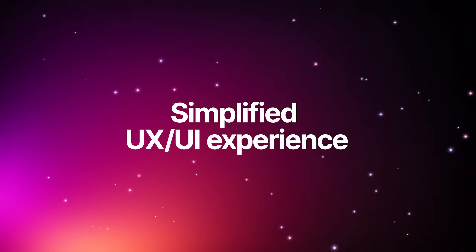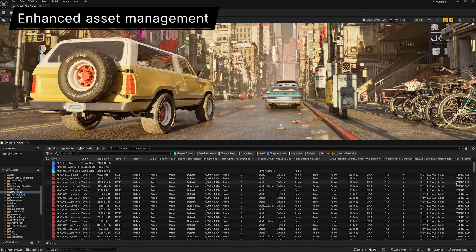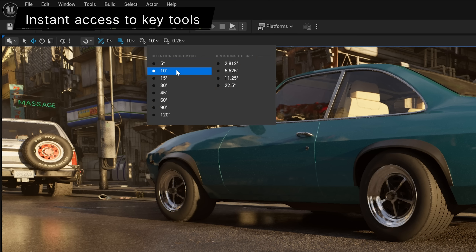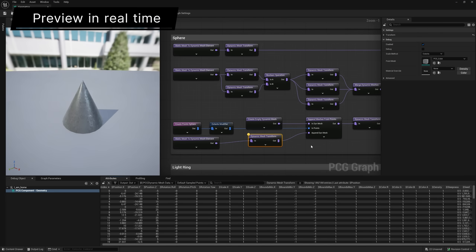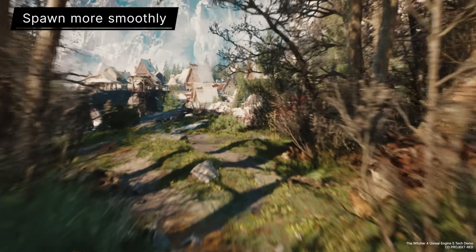We've redesigned the content browser for faster, smarter asset management workflows. Plus, get instant access to key tools right through the viewport's toolbar. Preview PCG elements in real-time using the new 3D viewport, and enjoy smoother, more efficient GPU spawning at runtime.